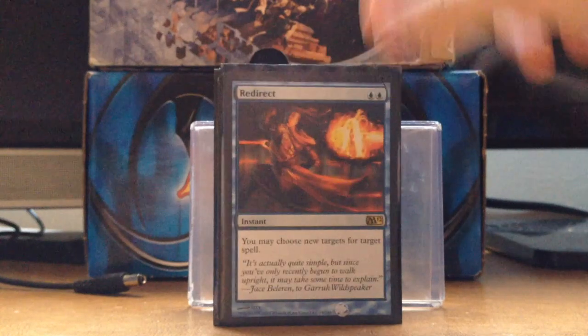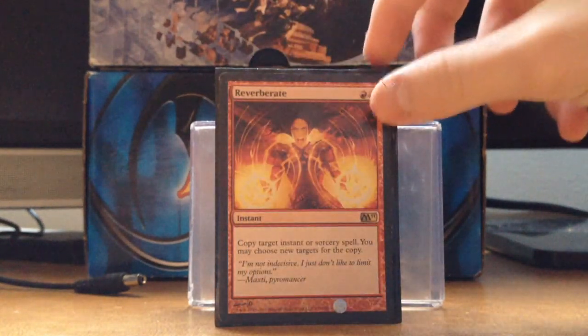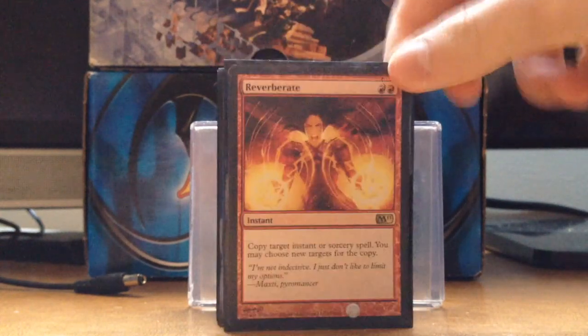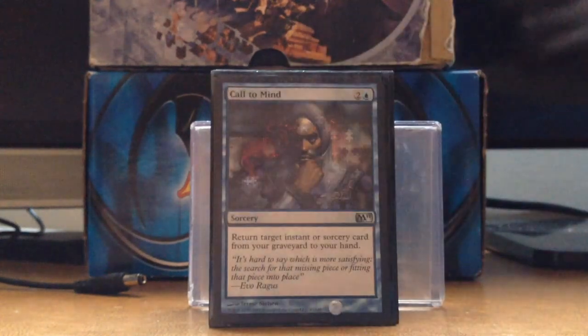Redirect — you may choose new targets for a spell, just saved my commander. Reverberate — I usually copy my own spells, or if an opponent has something like Explosive Vegetation I'll probably hit that too.